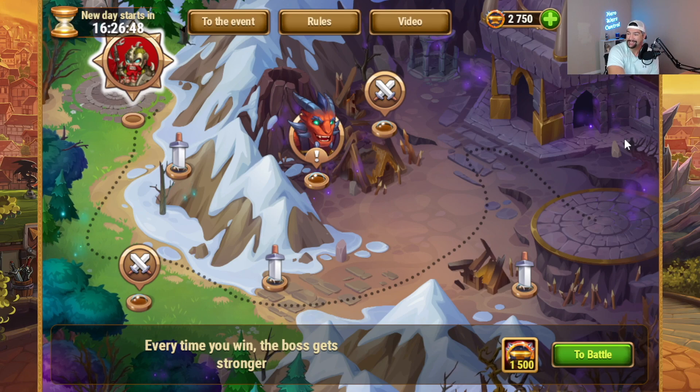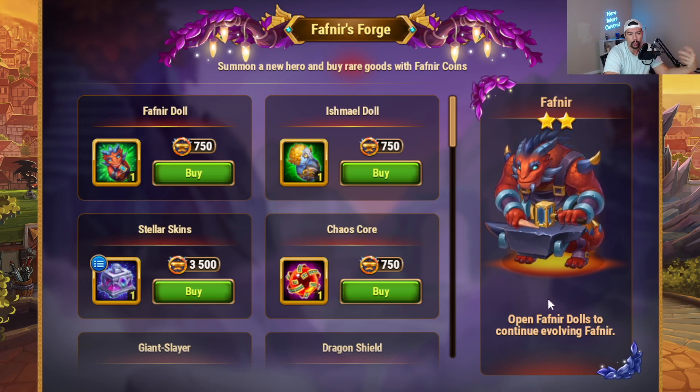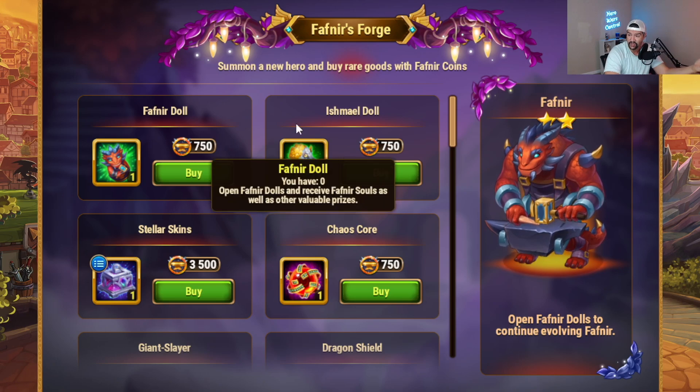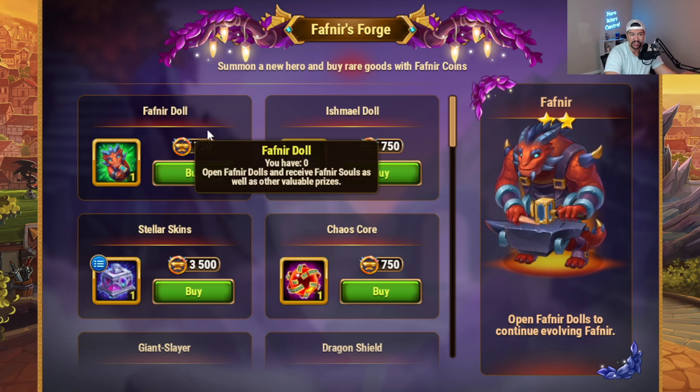As far as how to best spend the currency, there are a couple of different strategies — three main strategies, actually. First of all, the two-star Fafnir will cost you 8,000 coins. I would recommend getting that. However, it might be a slightly better value to just buy Fafnir dolls and get 30 soulstones for Fafnir out of the dolls. You need 30 soulstones in order to summon Fafnir at two stars, and I've gotten a lot of reports of people getting at least 30 soulstones by just buying 10 dolls.